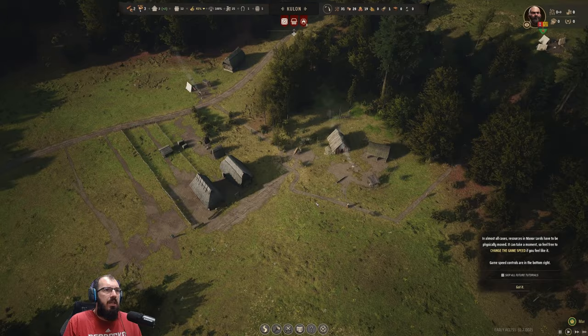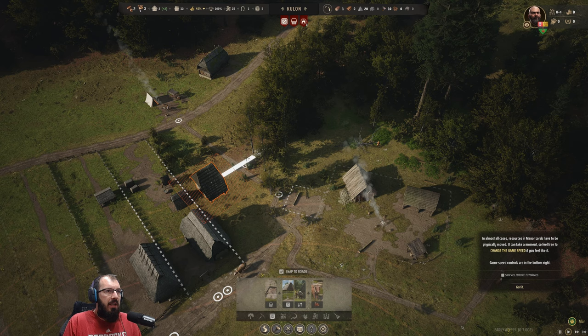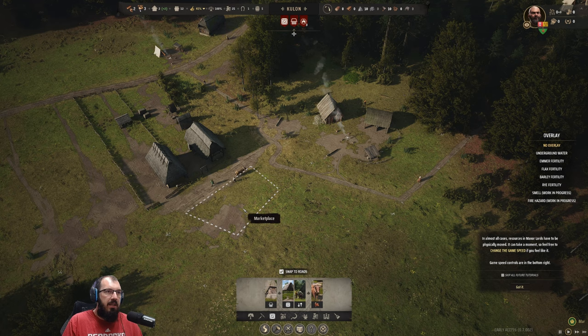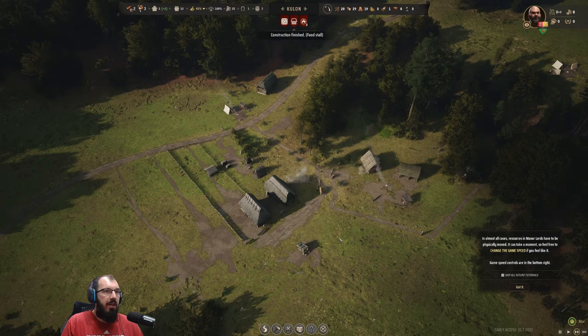We need a pantry and other storage. Under Logistics there's a granary and a storehouse — the storehouse can act like a pantry. Let's put it close to food sources: two food sources will bring pantry food there, and the person working the granary can go to the marketplace and sell things. Let's also move the hitching post closer to where the action is — that will be nice. There's now a market stall, so stuff is available to people.